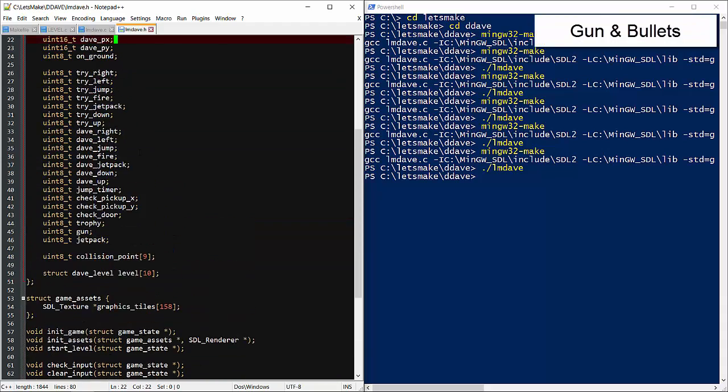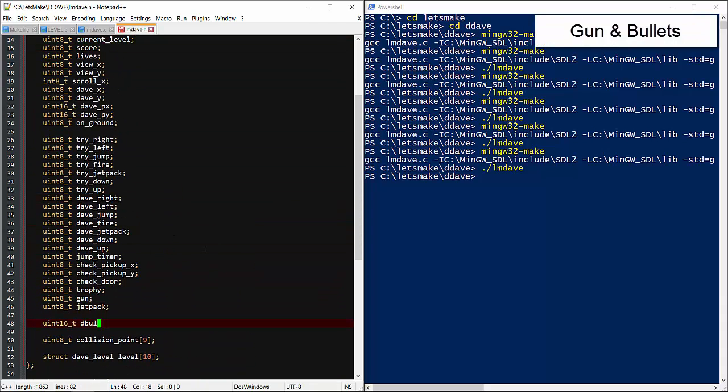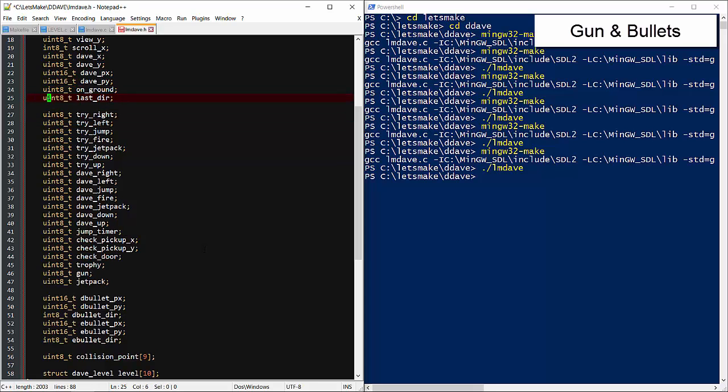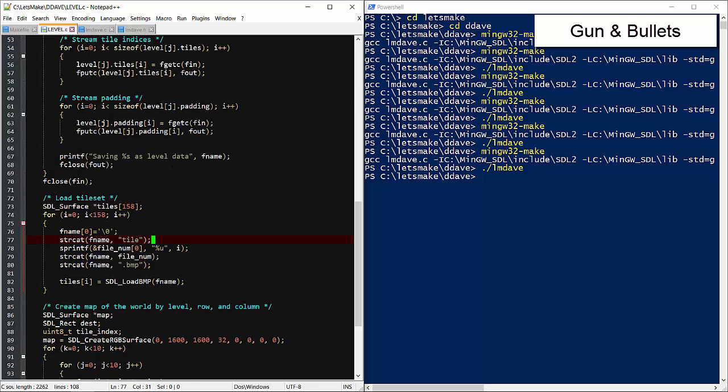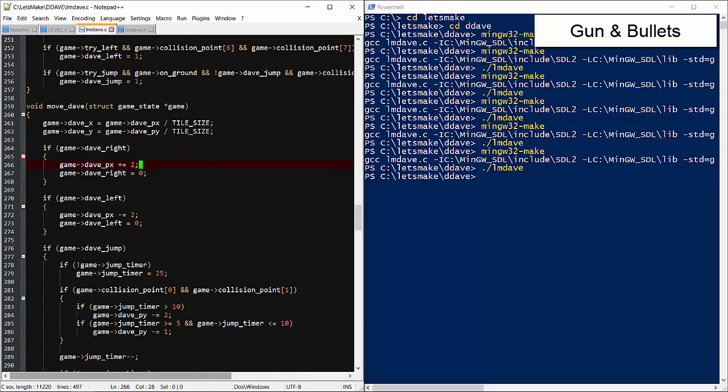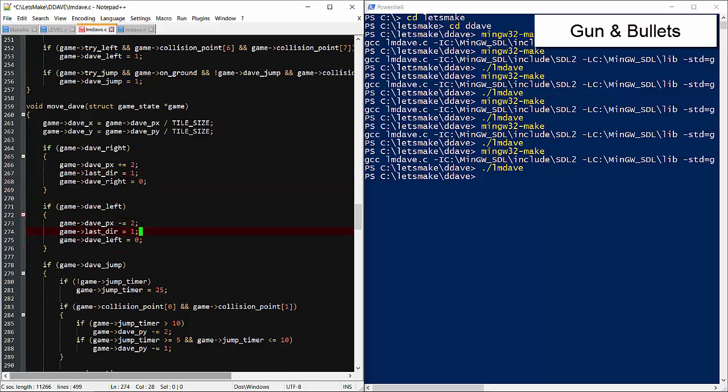Let's add more game state variables for Dave's bullets — remember that only one bullet can be active at a time. I'll do the same for enemy bullets, though I may refactor that into monster structs later. We'll also need to track Dave's last facing direction; when we fire the gun, the bullet's direction will match Dave's direction. In move Dave, we'll make sure the direction is set using negative one for left and one for right.